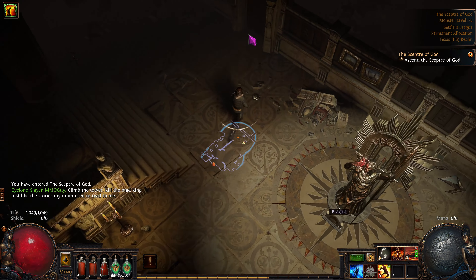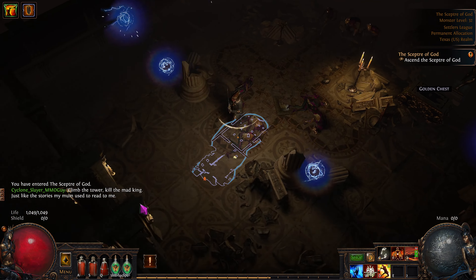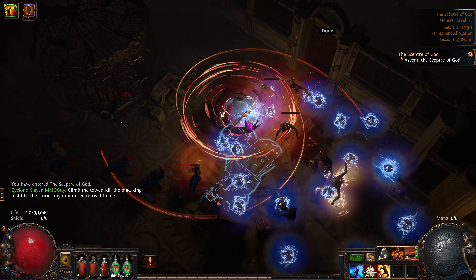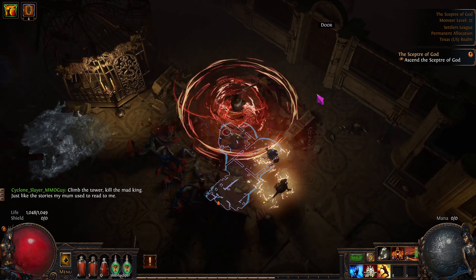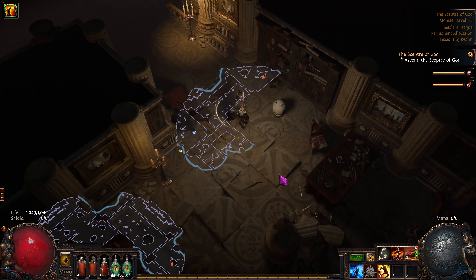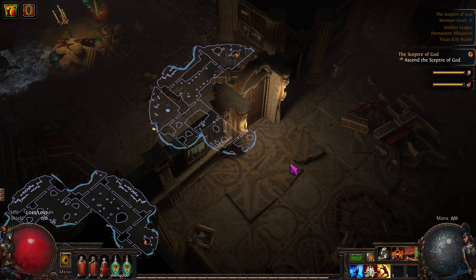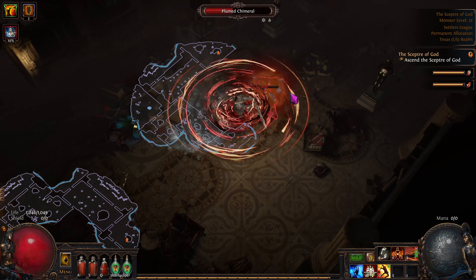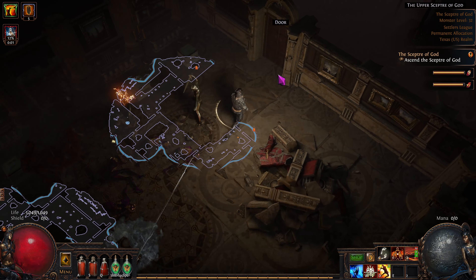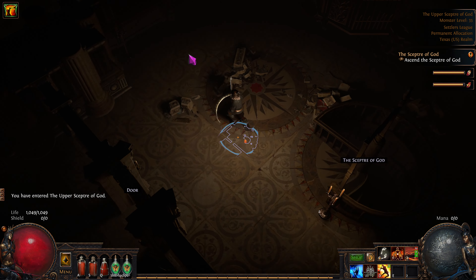Let's work our way forward and do the fights ahead. If you see enemies with bubbles around them, you've got to go inside the bubble to hurt them — otherwise it won't really hurt them. It's like a proximity shield. I also went and listed a couple more items: 11 alterations for one chaos, and that unique belt we found listed for three alterations. We'll see if somebody wants to buy it.